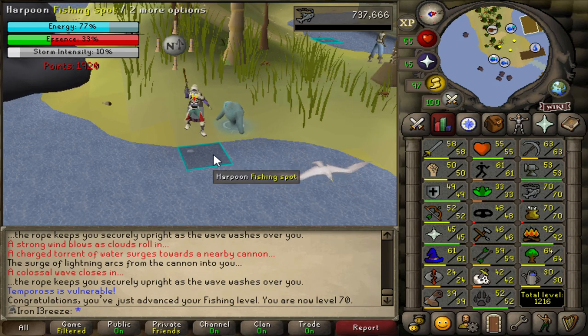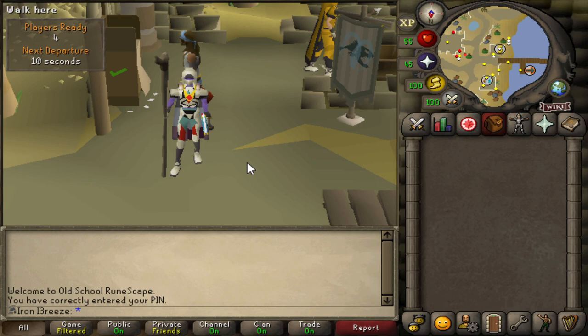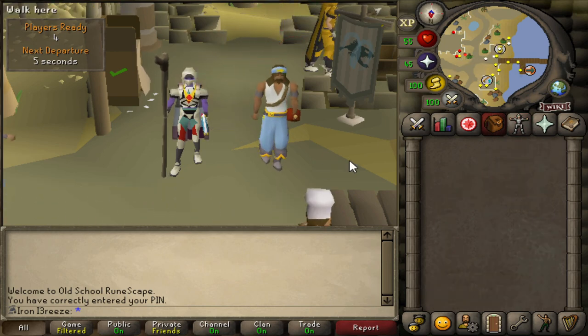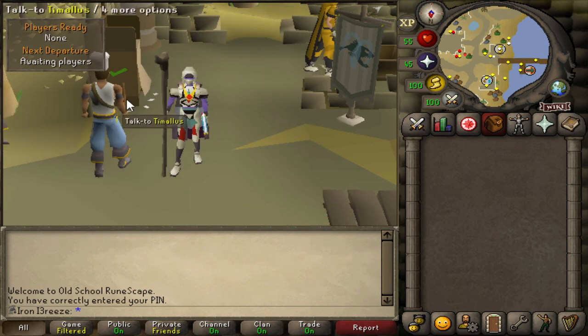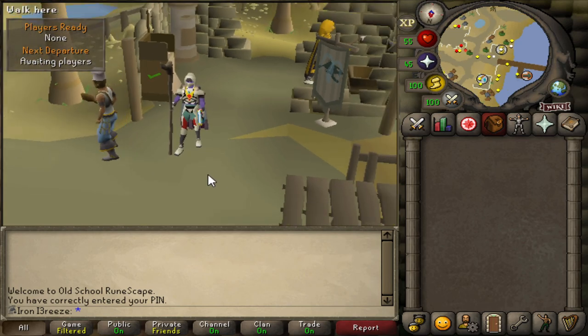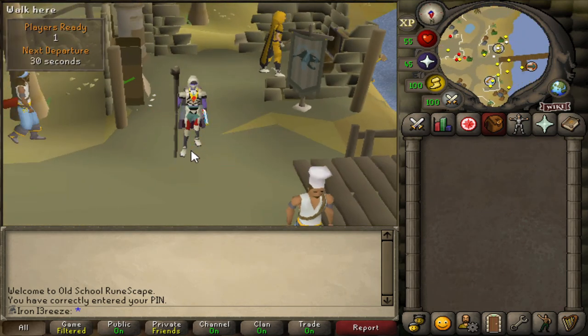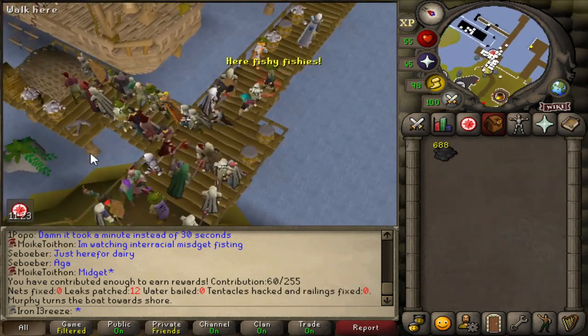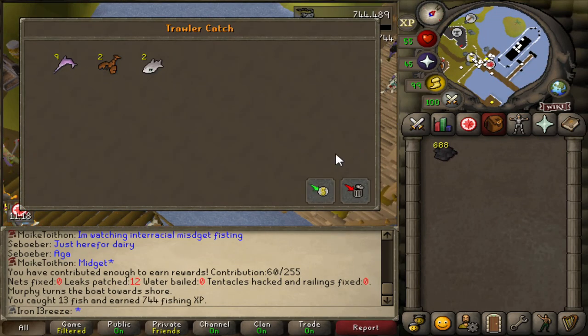Before we continue the Tempoross grind, I'm going to go get myself the angler's outfit - it's going to give us a bit of a boost in fishing XP. We can also get the spirit outfit where we don't need a rope to tie ourselves to the mast every time the waves come across. That's our first ever game complete of fishing trawler - we're just going to bank everything and go back in.